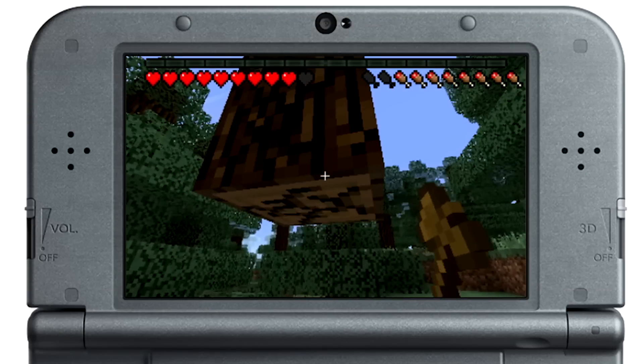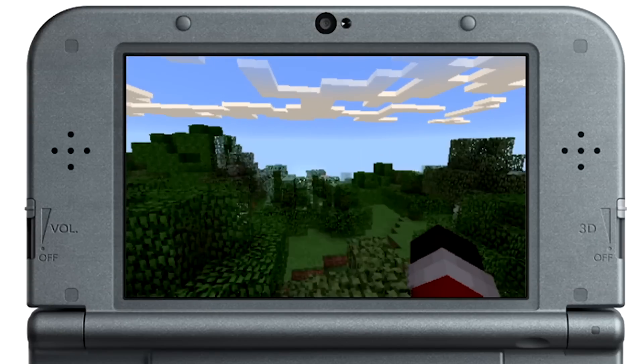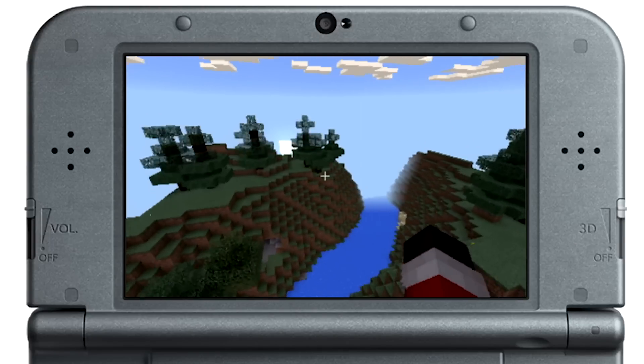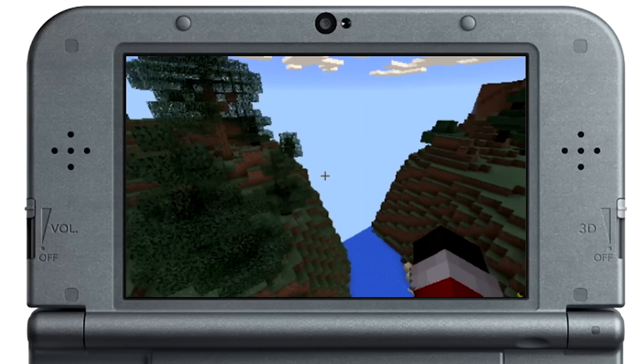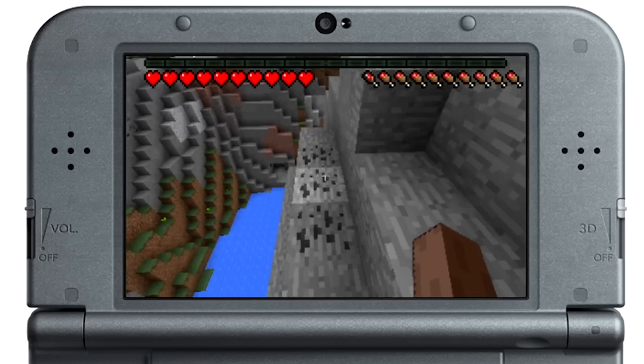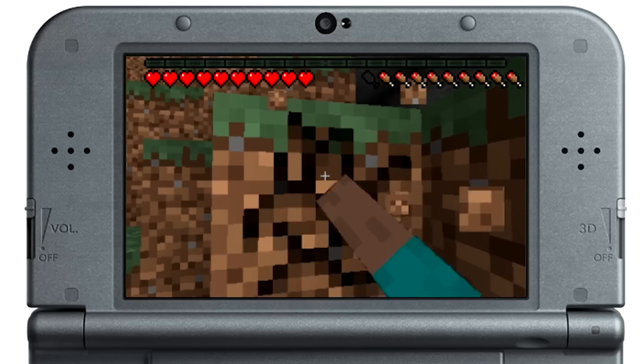Fitting Minecraft on the 3DS did not come without its sacrifices, and those sacrifices make up the biggest problems with this new surprise portable version. Render distance is tiny, and not being able to see distant land masses decreases the urge to wander. Controls also take some getting used to. The jump button isn't easily tapped when maneuvering with the new 3DS right stick, but thankfully there's an auto jump option in the menu.